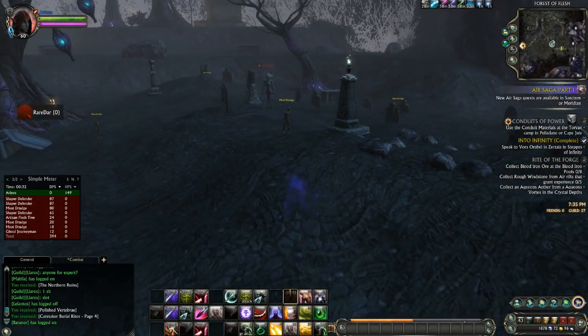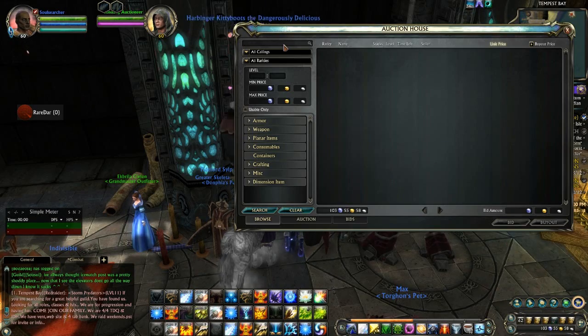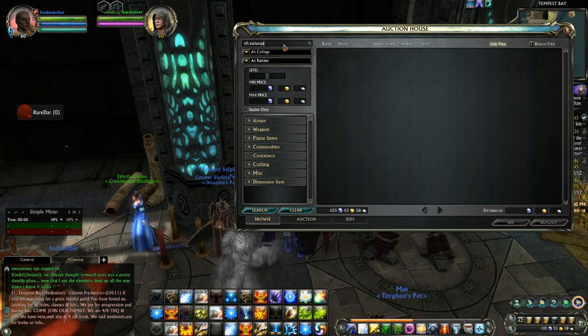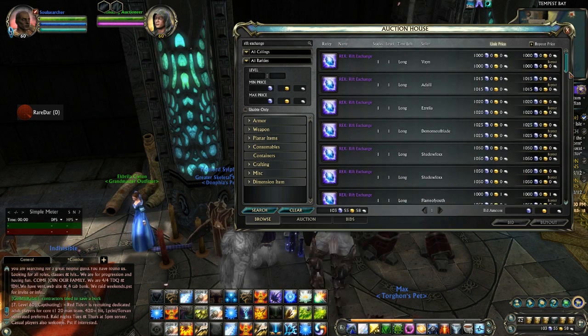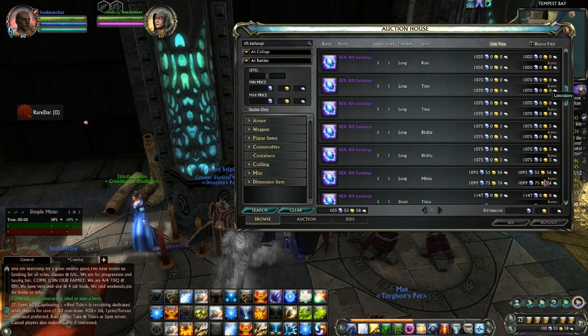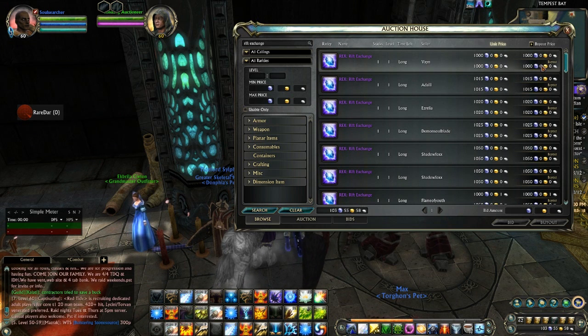Take a look at some of the things you can take advantage of to make yourself some Platinum. One of the things I did not expect, which happened right away, was Rift Exchange prices went down. It makes sense because people are thinking, 'I've got to buy Dream Ribbon to level fast, so I'll buy some Rex and sell it.' What was consistently 1,100 Platinum for Rift Exchange on my shard is now going for less than 1,100. I would expect that to continue, especially through this weekend.